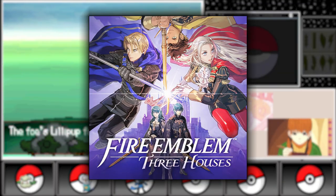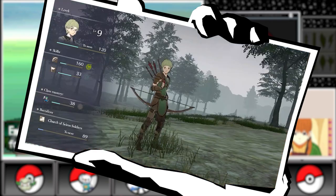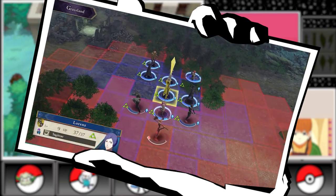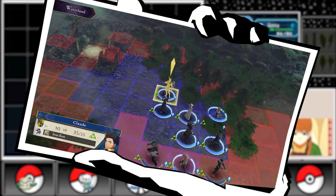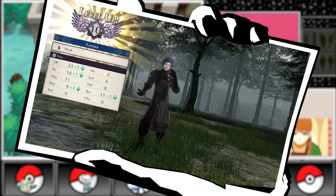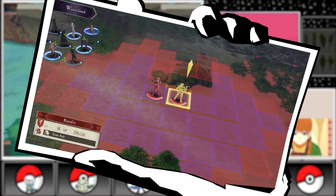Fire Emblem: Three Houses was released for the Nintendo Switch in 2019. Three Houses brought a new level of depth and immersion to the series, introducing a fully explorable monastery, a deep and engaging story spanning multiple routes, and a new battalion system that added even more strategic options to combat. The game also featured memorable characters and a rich web of relationships, making it a critically acclaimed and fan-favorite entry in the series.